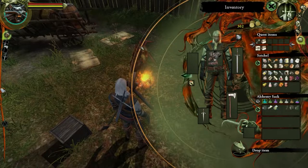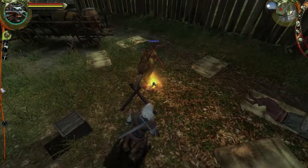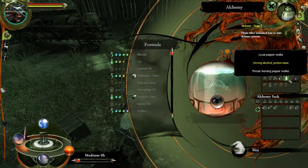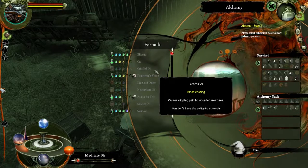We should maybe try vitriol and aether - is that what it was? Yeah, we could try that. I'm wondering if the problem is we don't have a base for an oil or something. Maybe that's it. Well, we have grease right? It doesn't seem like it because it doesn't let me drag individual ingredients.